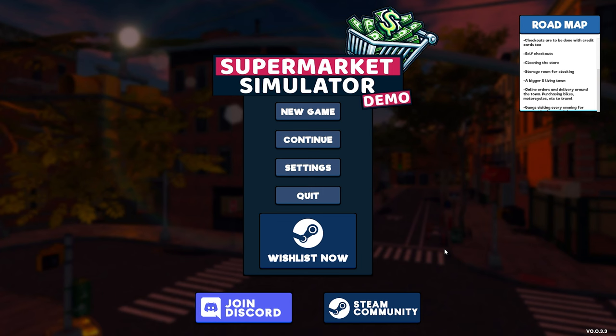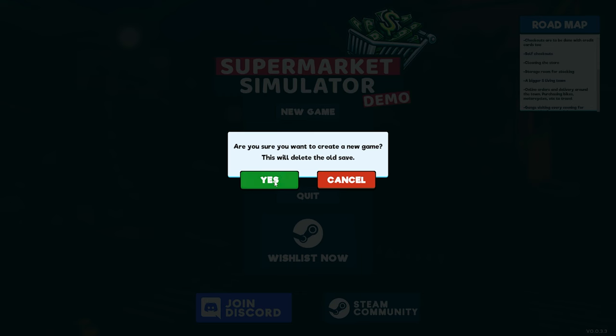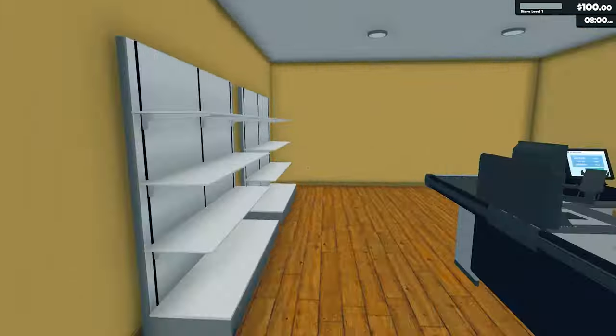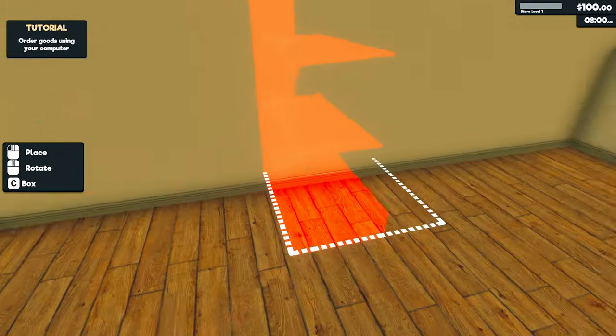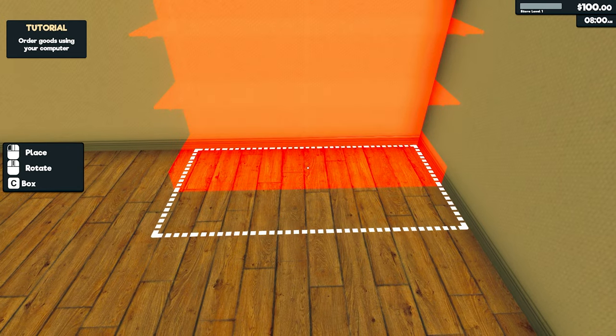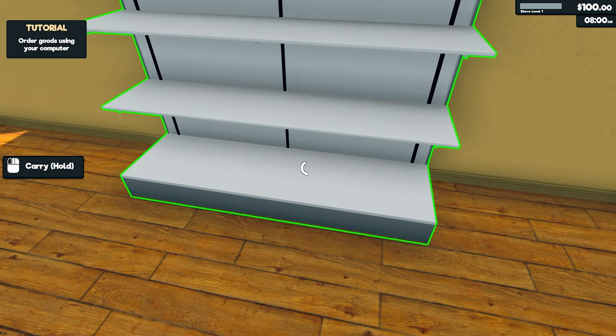Hey guys, Britta here, welcome back to the channel. Welcome to a first look at the Supermarket Simulator demo. This game is due out 21st of February, so depending where you are in the world it'll be the 20th or the 21st. I just played a little bit so I knew the game was actually working properly. You can play the beginning of the full game here - start by purchasing goods to sell and place them onto the shelves, don't forget to set prices. I'm going to move these shelves over to the back corner and see what stock we can actually buy.